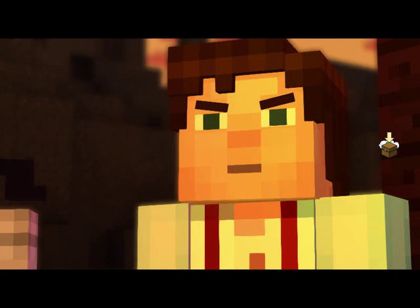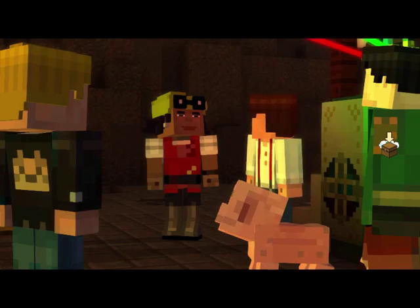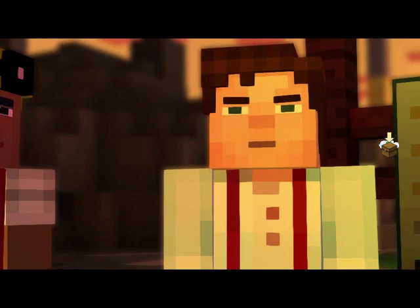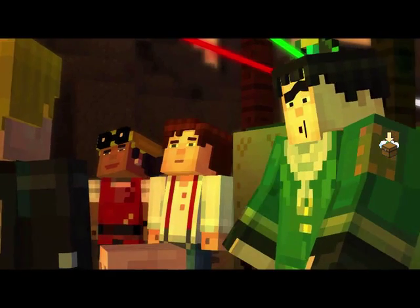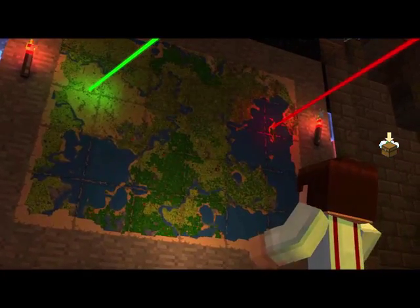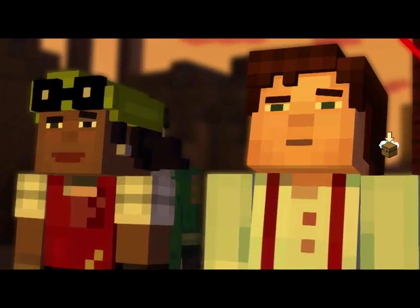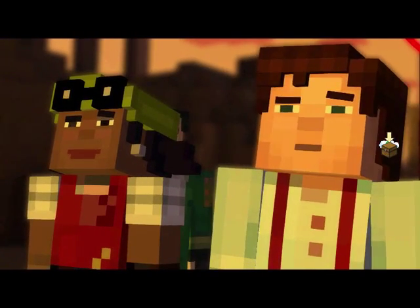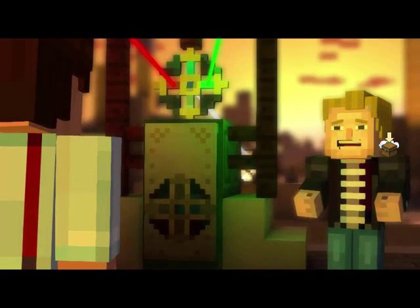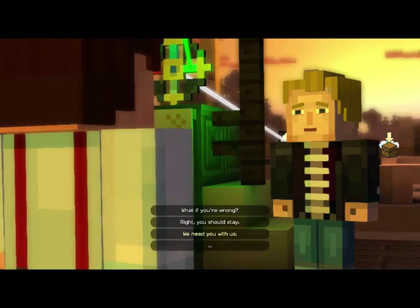We know that Gabriel was trying to tell us something. We've got to find the Order of the Stone. But there are only two lights — only two members of the Order left? He said Soren was missing — that leaves Magnus or Ellegaard. Let's head out. I'm not going with you guys. I have to stay here. If I know Petra, she's probably doing everything she can to find this place. She's still out there — she has to be.